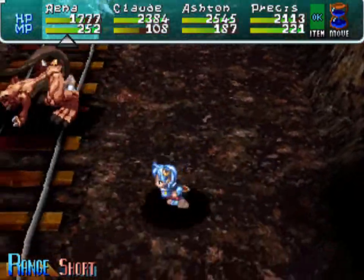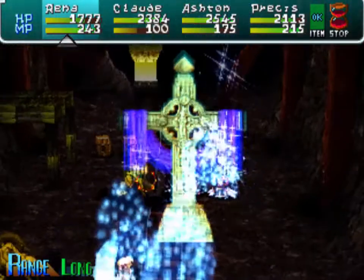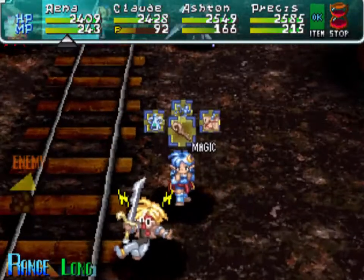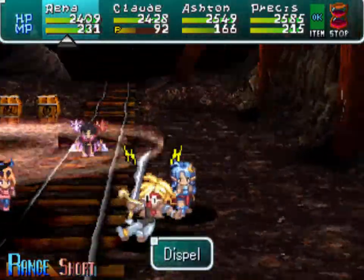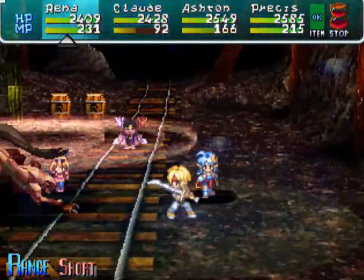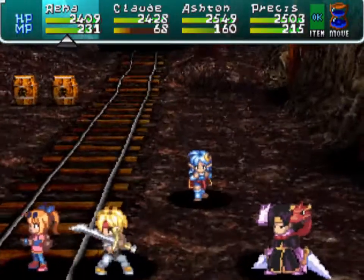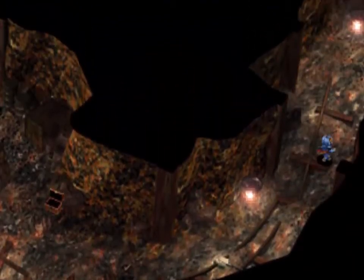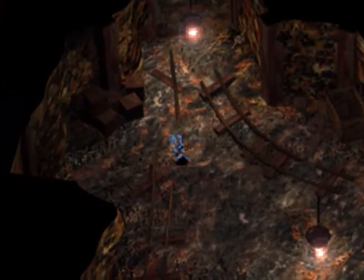Make sure Raina doesn't get stuck in there because she'll take way more damage than anyone else, especially from that breath attack which is really powerful against her. Make sure you're set to use Dispel — it's pretty much all Raina and Retrieve most of the time. Look at the amount of experience we get here: 3,000 — that's ridiculous. Way more experience once we start coming here.